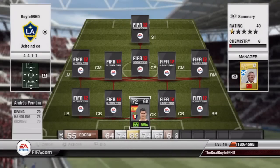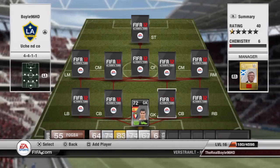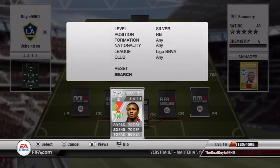As you can see, in goals, Andres Fernandes: 70 diving, 78 handling, 70 kicking, 77 reflexes and 77 positioning. Only 10k he costs — absolute tank, do put him in.